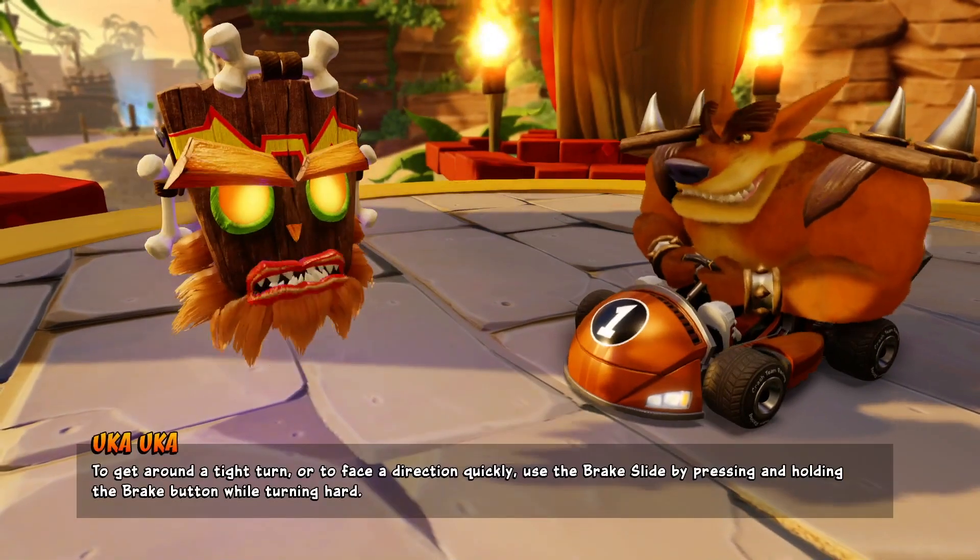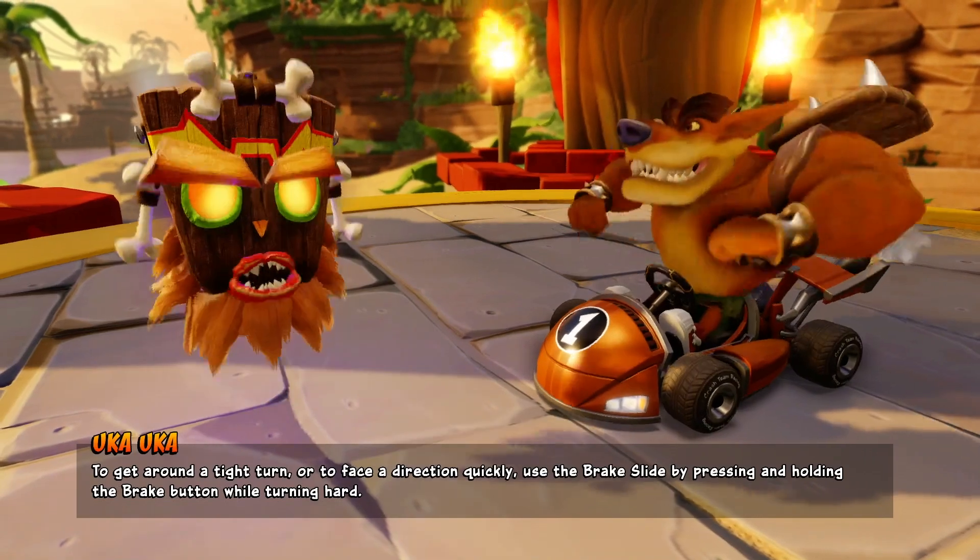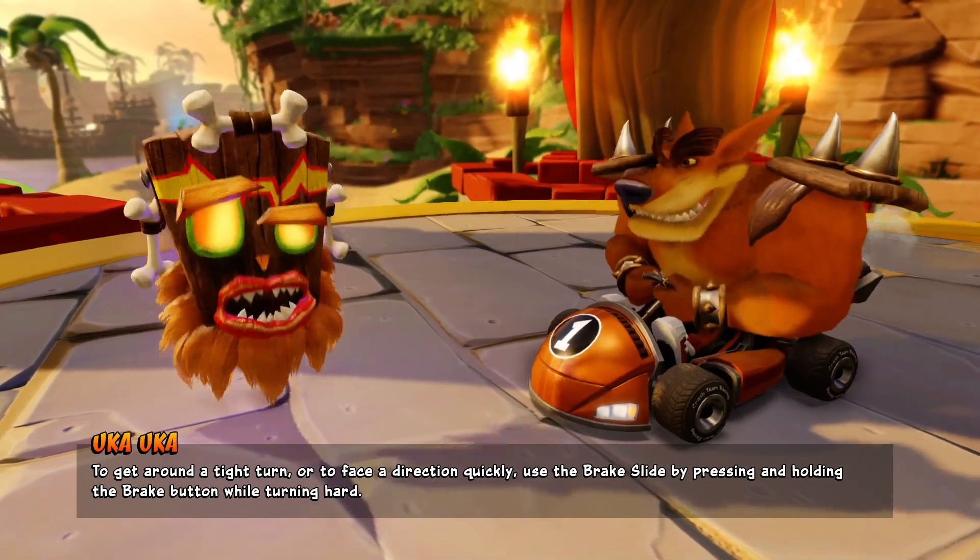To get around a tight turn or to face a direction quickly, use the brake slide by pressing and holding the brake button while turning hard.